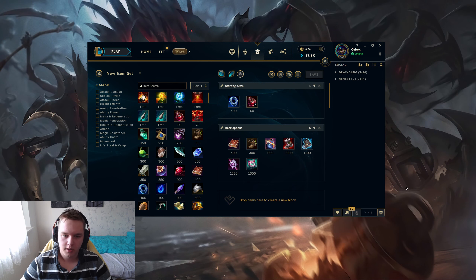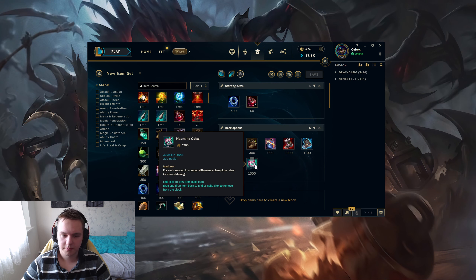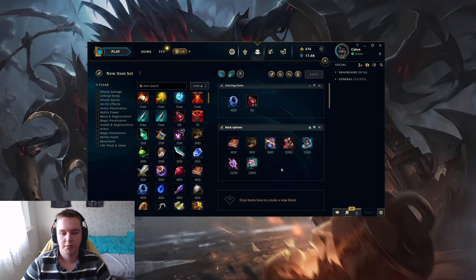Now let's talk about items. Every single game you want to start Doran's Ring with two health potions. The back options really depend on how much gold you have. If you have 400, you could go for just an Amplifying Tome. If you have 700, you could go Boots with Amplifying Tome. 900 gold — Needlessly Large Rod. It really depends. Also, if you want to go Boots, you only want defensive ones — Plated Steel Caps if they have double AD topside, Mercury Treads if they have double AP topside.